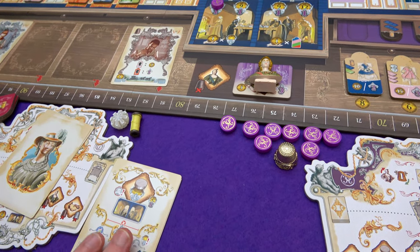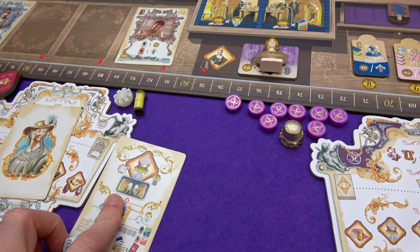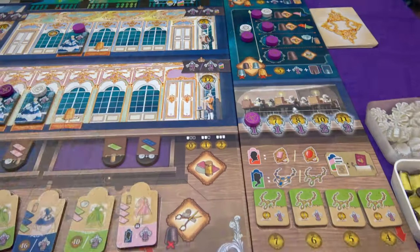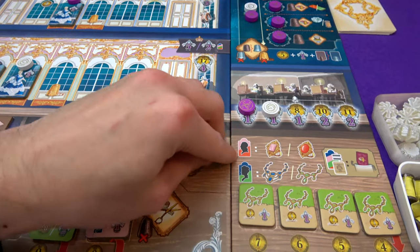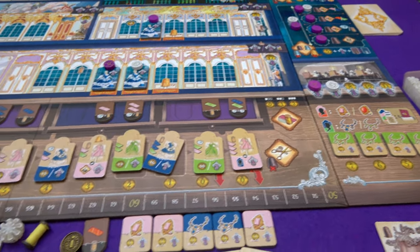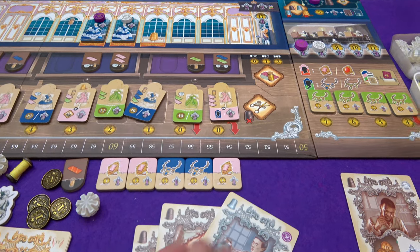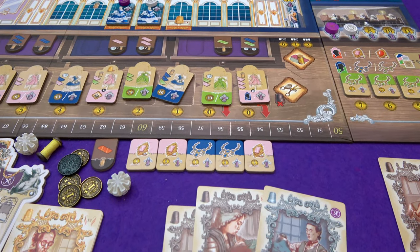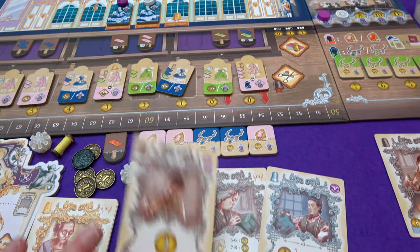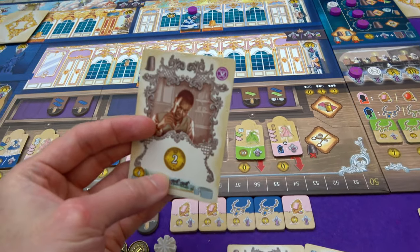Breaking news - Madame du Barry's first decoration is going to be funded! If you're playing with the jewelry box expansion, her first decoration goes into the jewelry - into the least expensive space. She is now eligible to get jewelry from dresses, so she's even more dangerous. I've got five money there. I'm happier training this apprentice because you lose the one you do the exam with. I'm going to do the exam - it costs five and you get the bonus one last time, so I get two back.